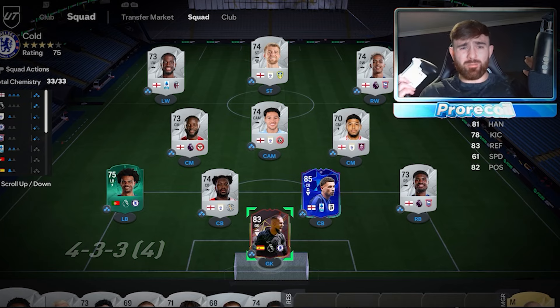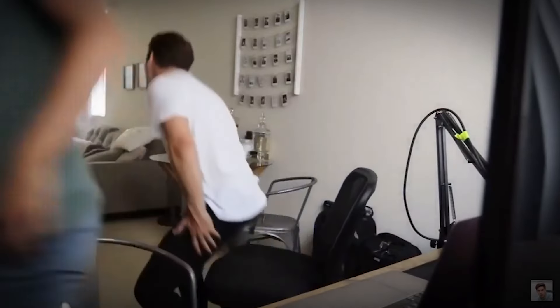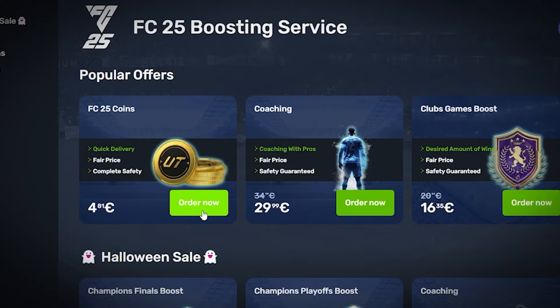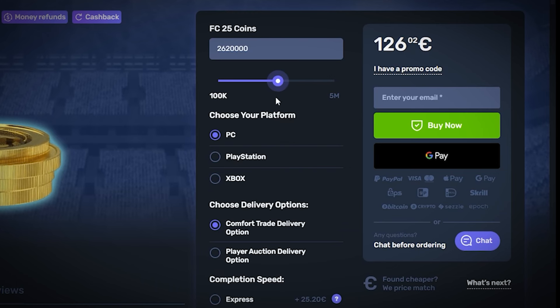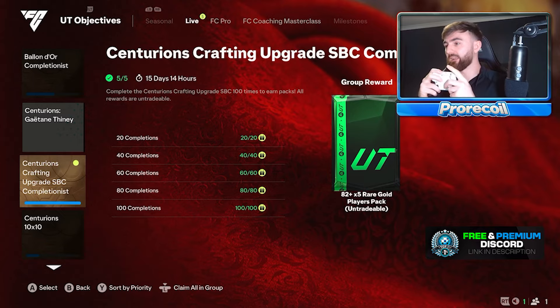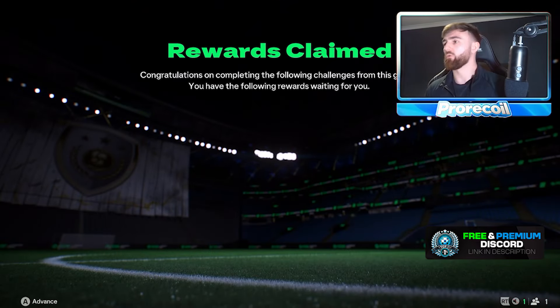Do you want the best team in FC25? Do you want to be able to buy players like this and not be stuck with a bad team? Then you need to head over to skycoach.gg, select the amount of coins or which weekend league boost you'd like, make sure to pop in code 'pro recall' at checkout, and enjoy your new team.